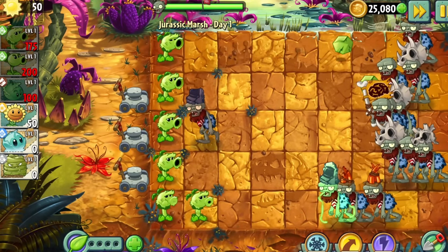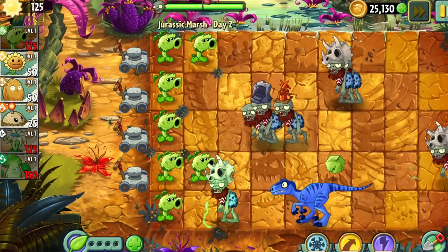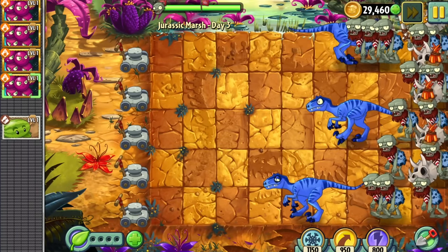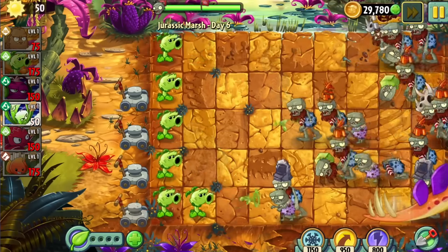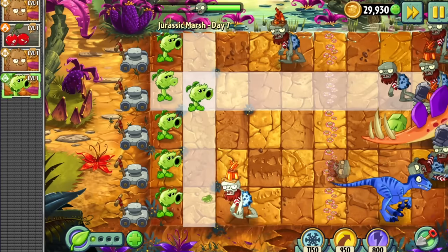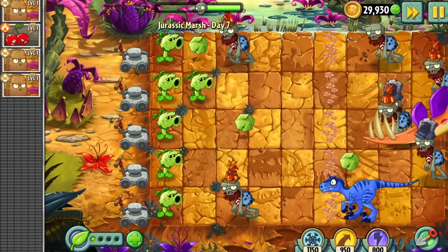Day 1 of Jurassic Marsh was quite simple with Primal Peashooter — a plant we'll definitely be making use of due to its high damage and ability to stall zombies, buying us precious time. Day 2 introduced the raptors, but Primal Pea handled them well. The conveyor belt made its return in Day 3, but luckily it was generous, allowing us to beat the whole level with just Grapeshot. Days 4, 5, and 6 were more Primal Pea sweeps. Day 7 wasn't that hard, but the sheer number of zombies was too overwhelming for the Primal Peashooters to keep off of the flowers. Sadly, just like Neon Mixtape Tour, we only managed to make it to Day 7.